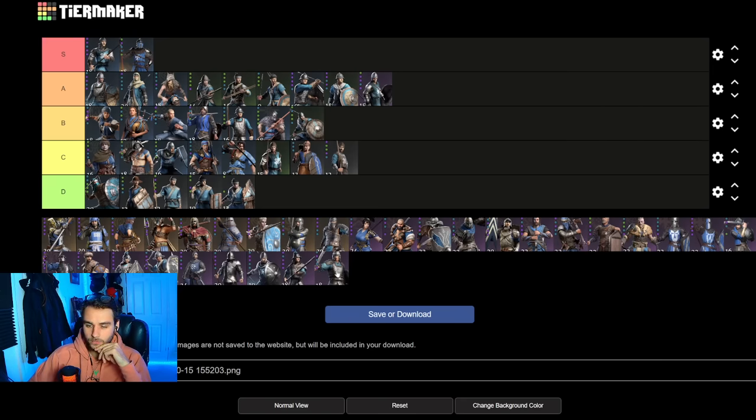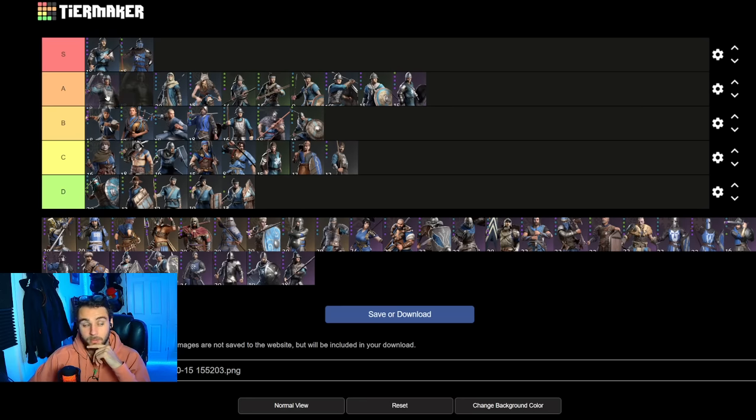Now moving to the Palace Guards — a weird one, and probably where I'm going to get one very wrong. I'm going to put these in A tier. Lately I've seen people playing them and they've been playing them so well — very strong. But I'm hesitant from my experience to put them in S. I'm going to put them atop of A, because I know if they're played properly with full mastery they can be incredibly good. That could be S, but I've only really started seeing them slide back in.